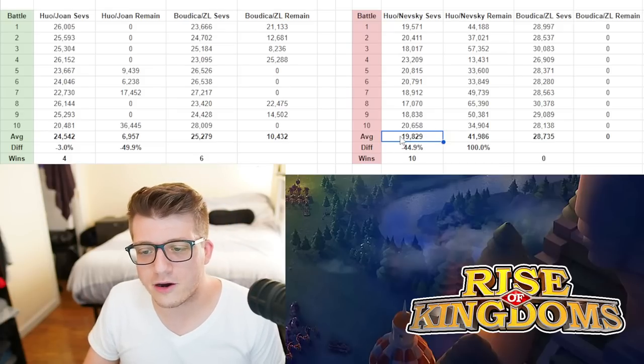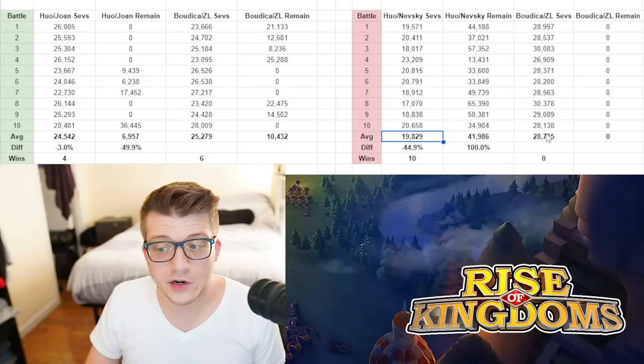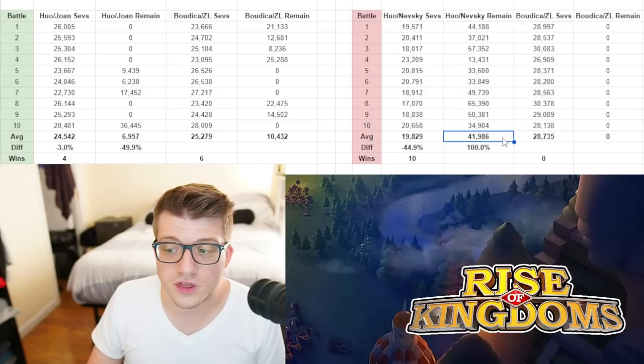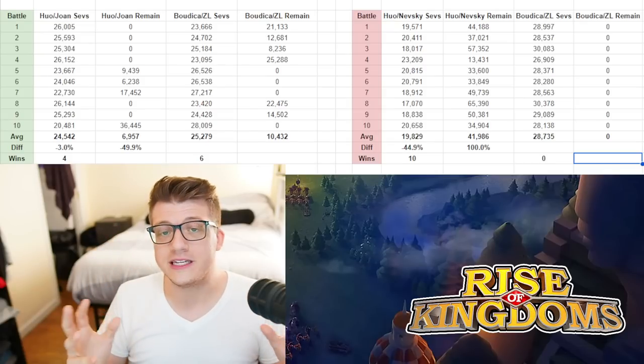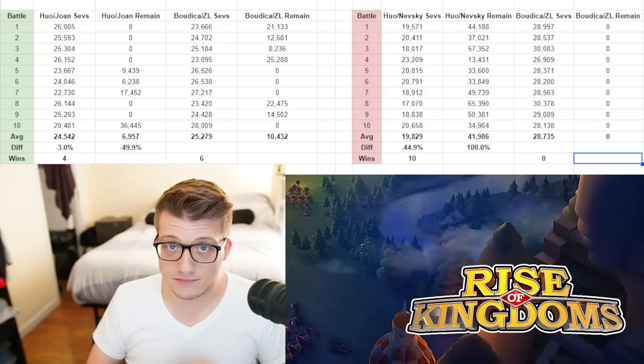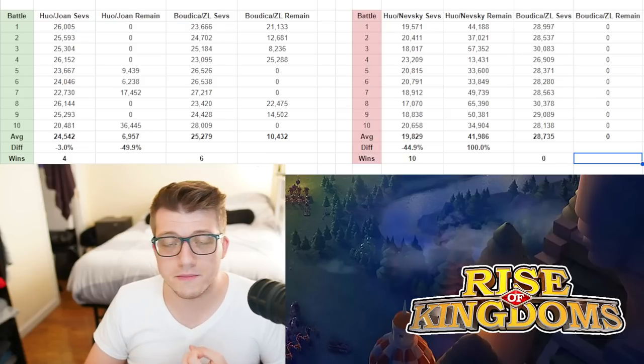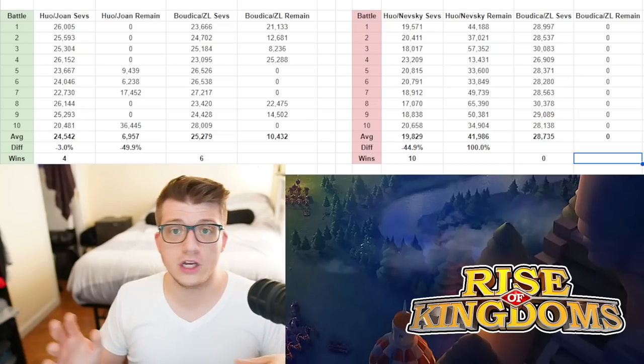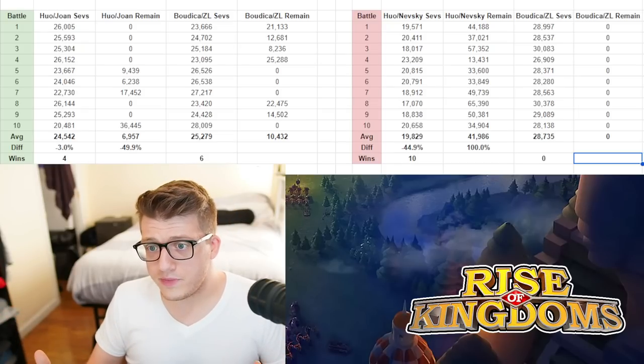Let's go over the numbers quickly. Hua Nevsky's severely wounded units averaged about 19,800 versus Boudicca's 28,700. Units remaining for Hua Nevsky was about 42,000, and Boudicca lost every single time. Now, when Jugulion came into the game and I did this same type of video, Boudicca Jugulion was beating everything — Nevsky Joan, Nevsky Minamoto, obviously all infantry pairings. Jugulion is a god. And here we see Hua coming in — he's good — but he's not Jugulion. He's objectively not as good as Jugulion. That is the facts.